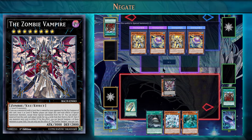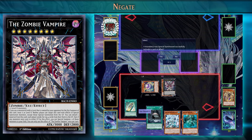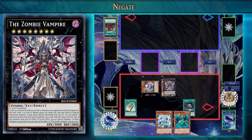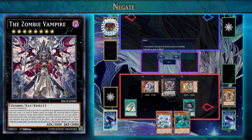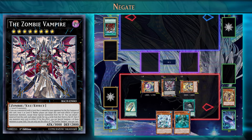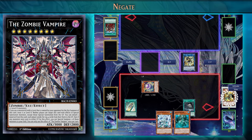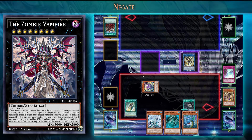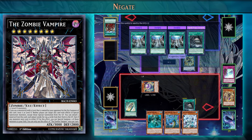We'll special summon one of those milled monsters. We happen to mill a Jellyfish, so we special summon Jellyfish. We also have Sea Stealth Attack, so we'll activate that. Then we're going to special summon our Horus monster from the graveyard and link those two monsters into SP Little Knight. Once Zombie Vampire's effect is used up it really does nothing while it's on the field, so we've replaced it with something more useful. Now we can banish the Ice Barrier trap card from the graveyard and add Kairoshin to our hand, then use Jellyfish's effect to special summon Kairoshin.